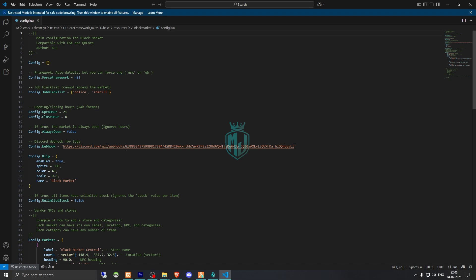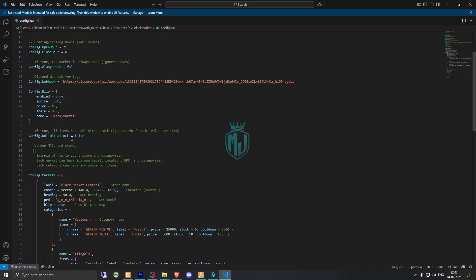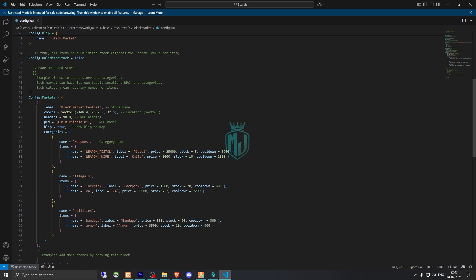This one is for the webhook — like the logs — so you can add your Discord webhook right here for logging. This one is for the blip, and there's also unlimited stock which you can make true or false.